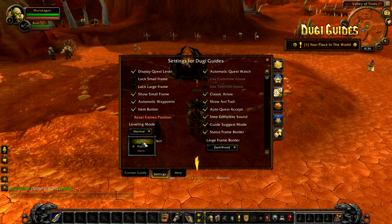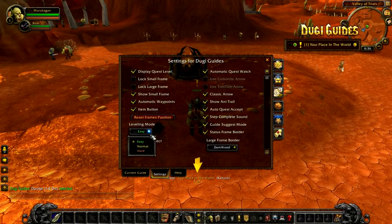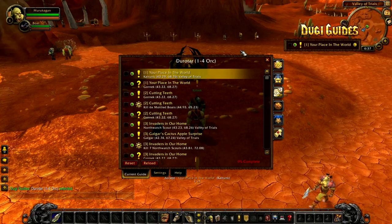The leveling mode setting will give you three options: easy, normal, and hard. The default mode is easy. Each setting will alter the level range for each guide. For example, in this starting zone the easy mode leveling range is 1 to 7, the normal leveling range is 1 to 6, and the hard mode leveling range is 1 to 4. The lower level indicates the starting level of the guide and the higher level indicates the level you will reach before the guide will automatically suggest a new guide.